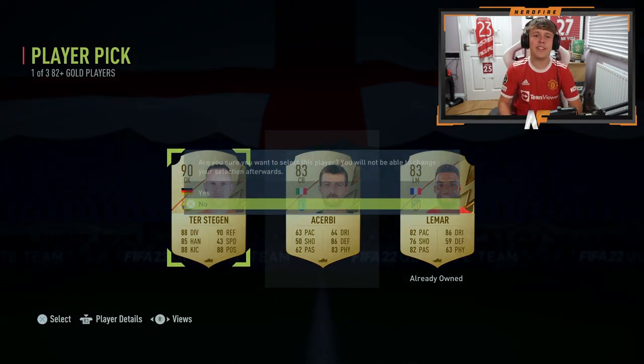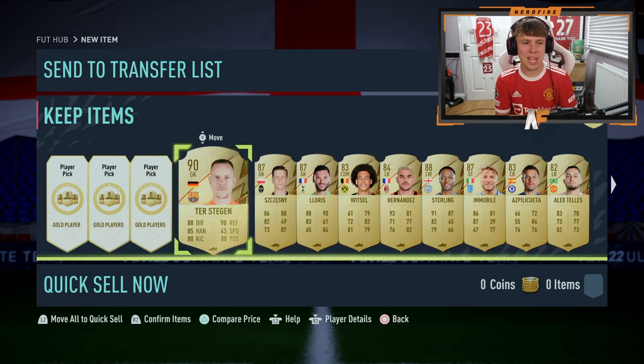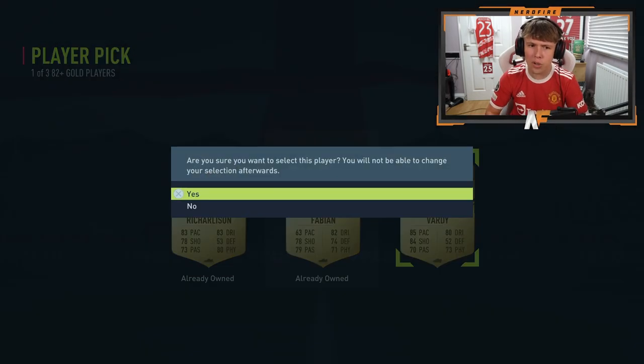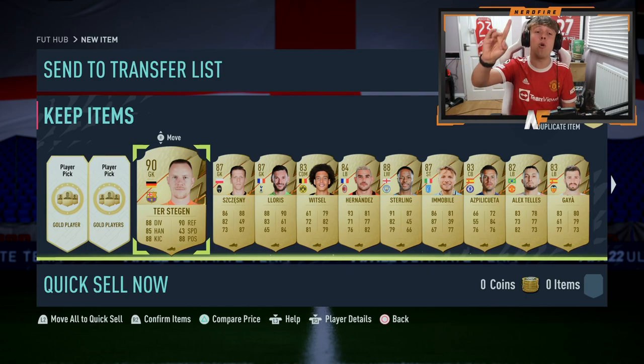Back-to-back-to-back walkouts — that was three in a row. 90 ter Stegen this time. Best page so far. However, three of the walkouts have been keepers. Luckily I don't actually put these into my team — they're just fodder. Back-to-back-to-back-to-back walkouts — four in a row. That's ridiculous, that's very good. Final 82-plus player pick, and then we're going to reveal our 85-plus.